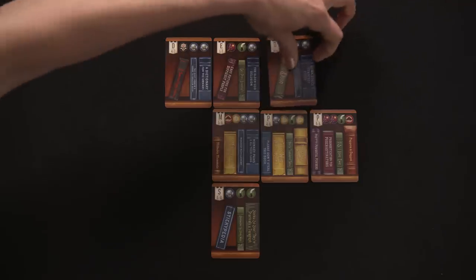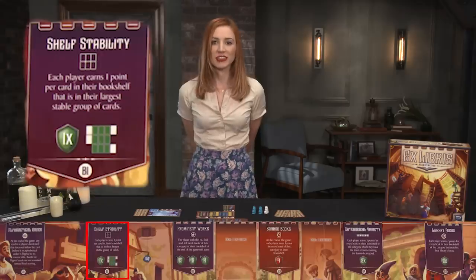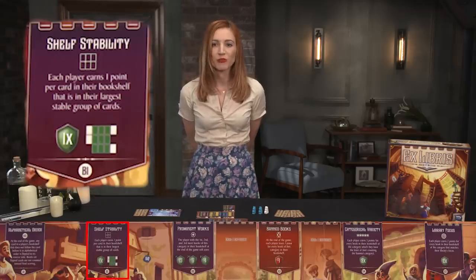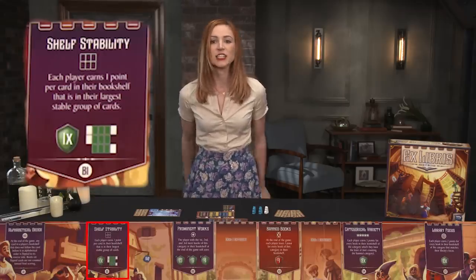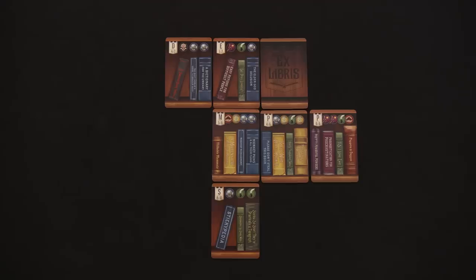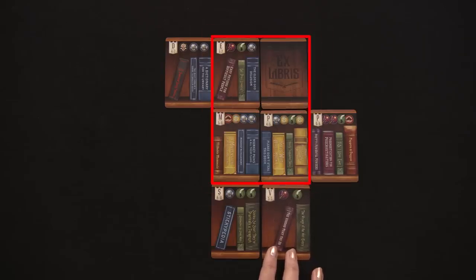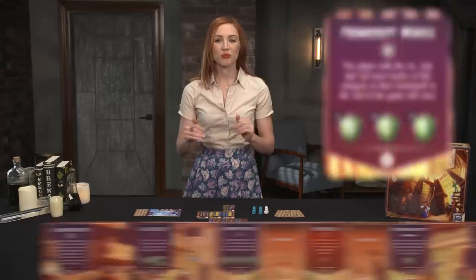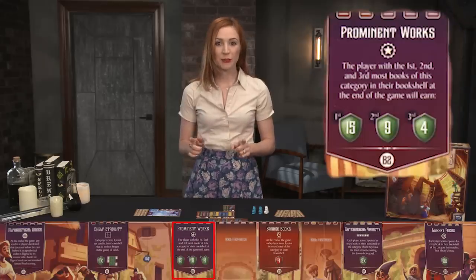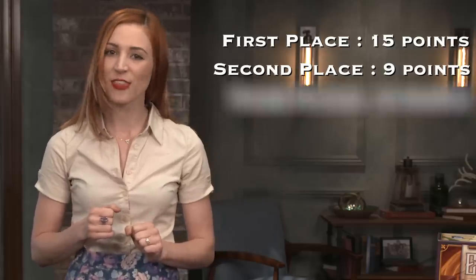However, prior to inspection, players may choose to flip any of their own cards to get a more favorable result. Shelf Stability: the largest rectangular group of book cards, even flipped ones, in each player's area will score one point per book card in the rectangle. The shape must be at least two cards wide and two cards tall, and must include cards on the bottom row of your bookcase. Prominent Works: the players who have the most prominent works in their collection receive a bonus point award. First place earns 15 points, second earns 9, and third gets 4.